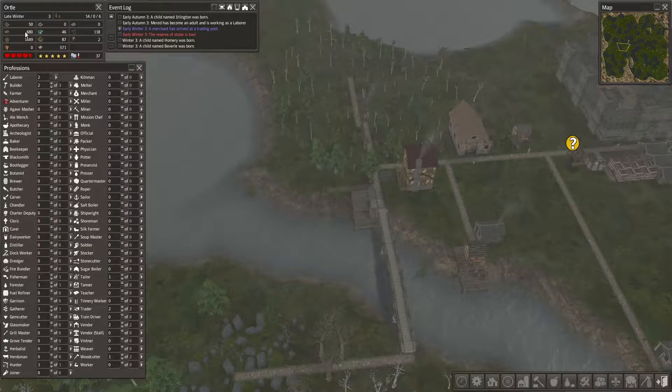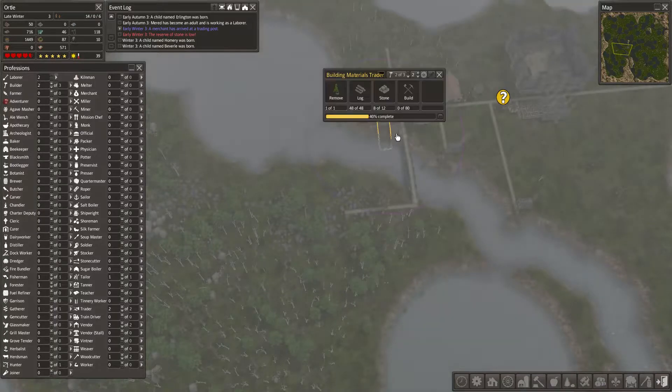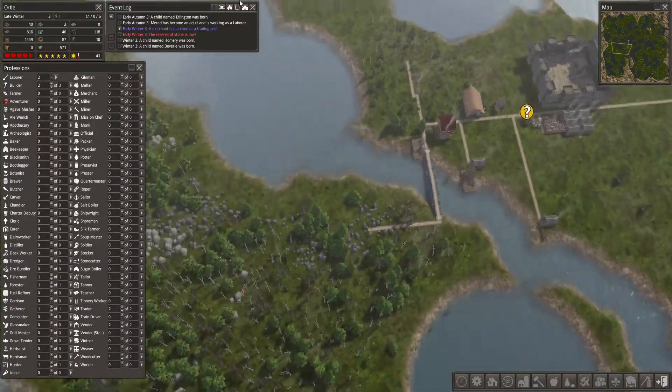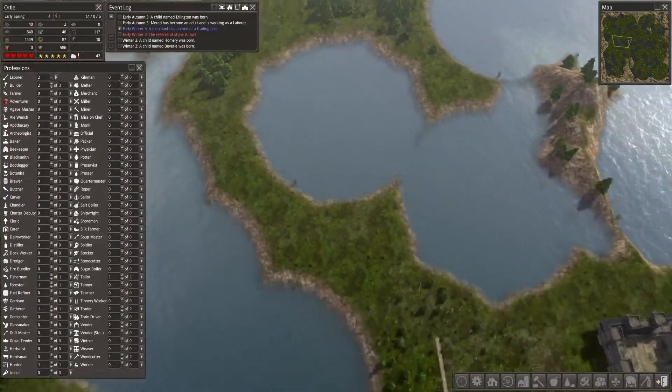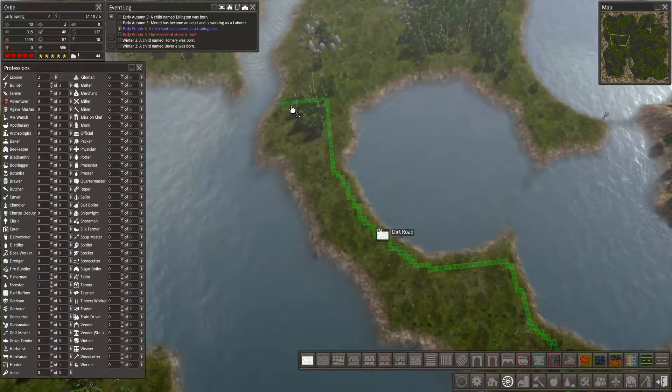Our food's great, our firewood's great. Our logs are getting there. Stone, not so much — which is why we need these guys to get going. We need to get you guys a road.